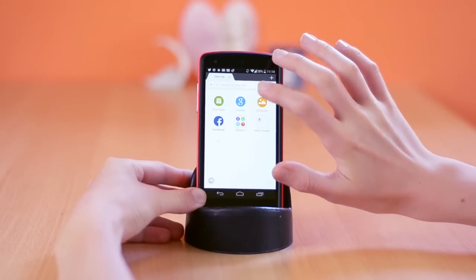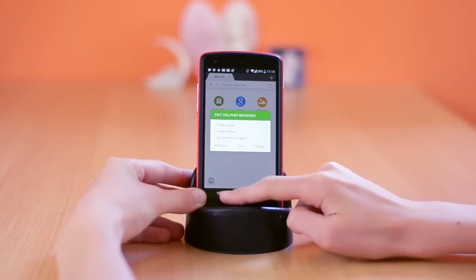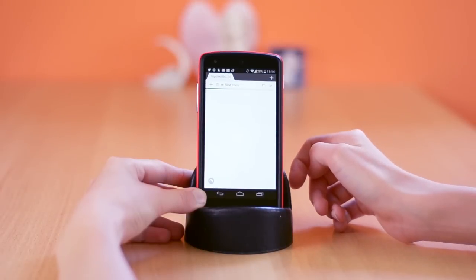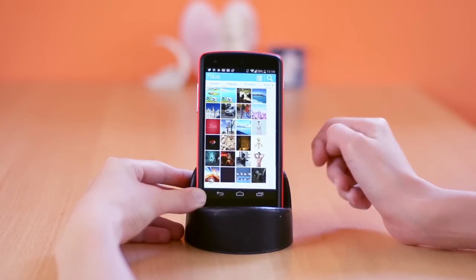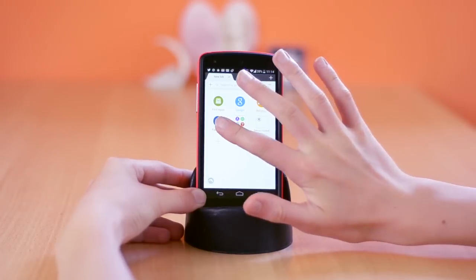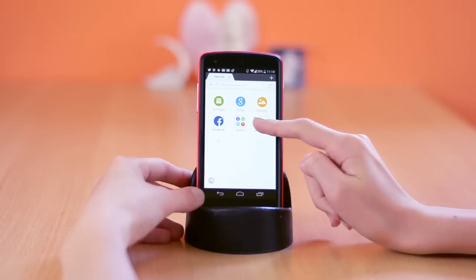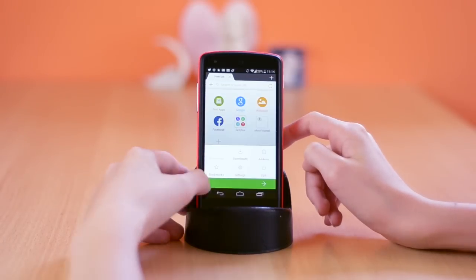Up next, we have an internet browser called Dolphin Browser for Android. I've been getting kind of bored of Chrome lately — it's just always the same and it also started running kind of slow. So I decided to give Dolphin Browser a try and I must say that I absolutely love it. This browser also supports apps, wallpapers, themes, and you can also set up custom gestures, language, search engine, and more.